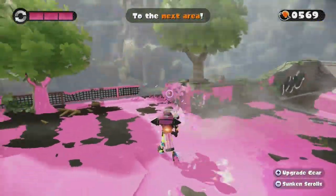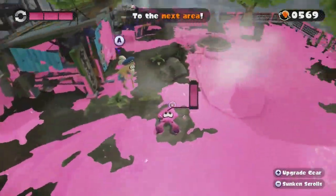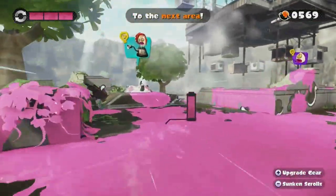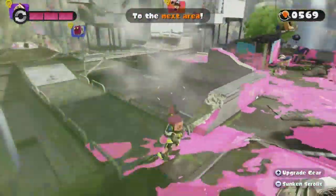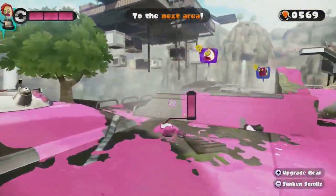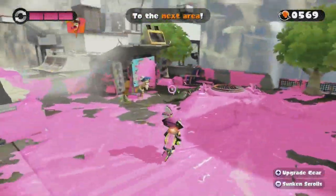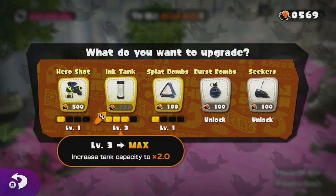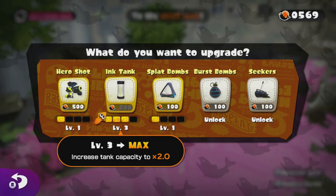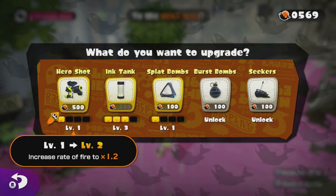The point of this game is your weapons shoot ink and spread it across the ground. You can turn into a squid and swim through your own ink — you move super fast in your own ink, but extremely slow in enemy ink. If you're not in your ink, you're really sad and slow. In single player, instead of buying gear you unlock different bomb types, increase your ink tank capacity — I've upgraded it twice so the capacity has doubled — and my rate of fire is increased by 20%.